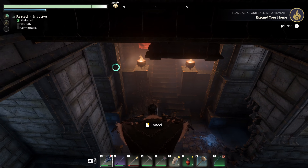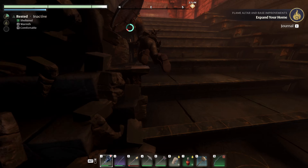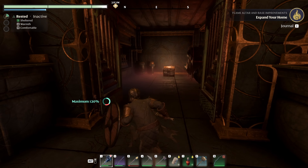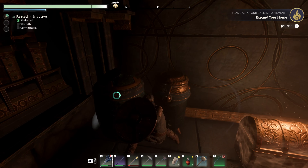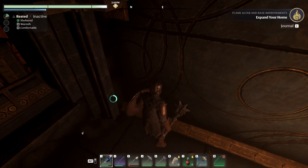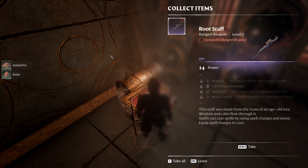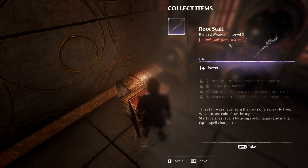Oh baby, oh baby! Resin, animal fur, and a root staff — an epic root staff! 14 power, precision, poison damage, increases mana regen. On a hit, leech 5% damage as mana.